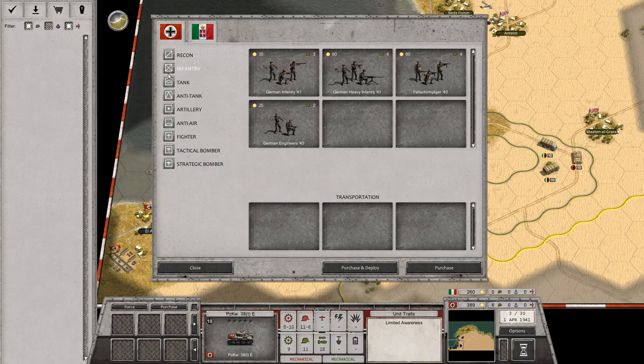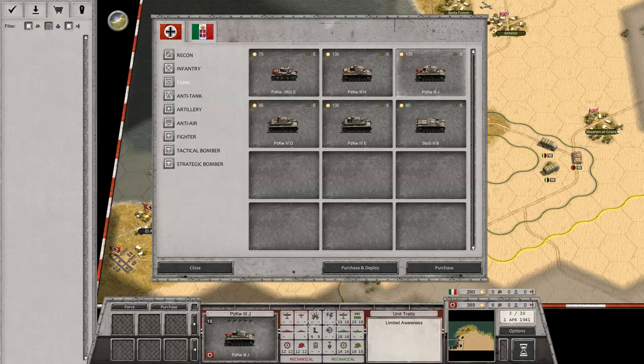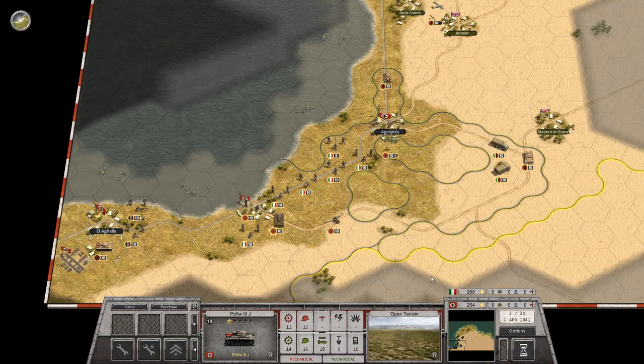This is a toughie. I think I'm going to go with the Panzer IV. Purchase and deploy. That's it for what I can place — two more infantry and a nice tank.